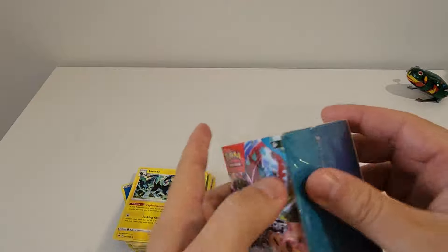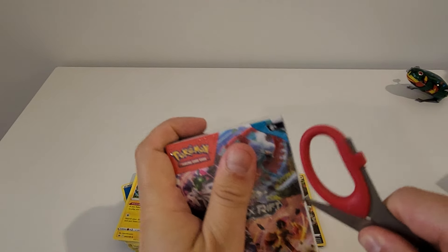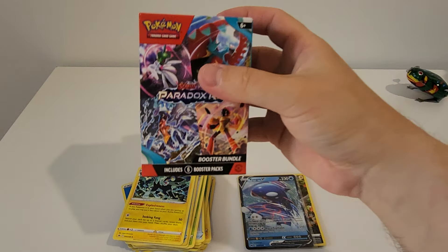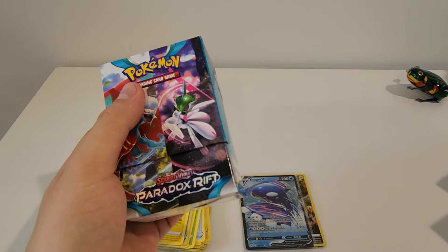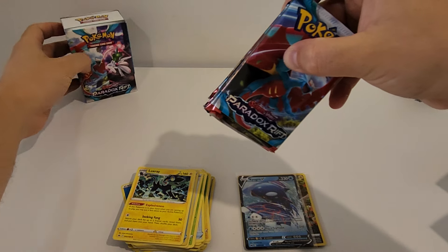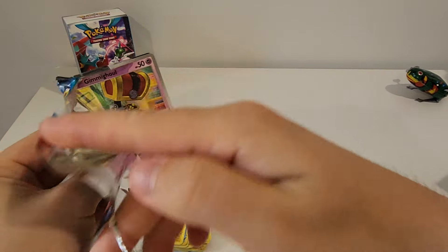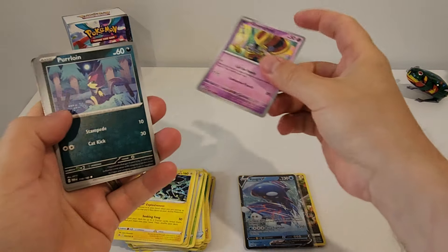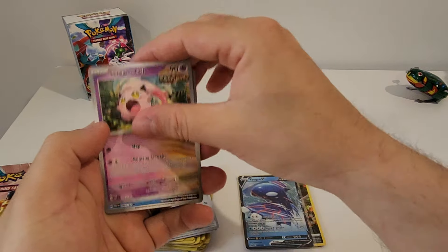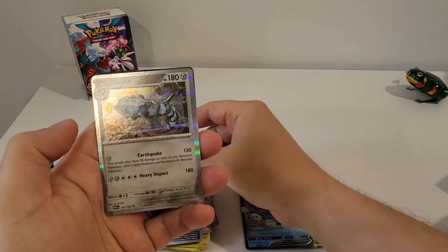Overall did not too bad there. Let's see how we go with a Paradox Rift Booster Bundle. I haven't opened up too much Paradox Rift, but what I have opened I really enjoyed — it's a nice set. Six packs. First pack: Greavard, Brute Bonnet, Maushold, Bonsly, Scream Tail, Iron Bundle, Brambleghast, Elekid Reverse, Aipom Reverse, Steelix Hollow.